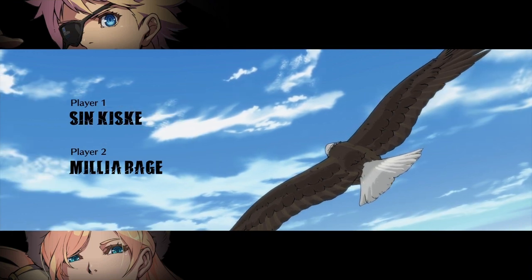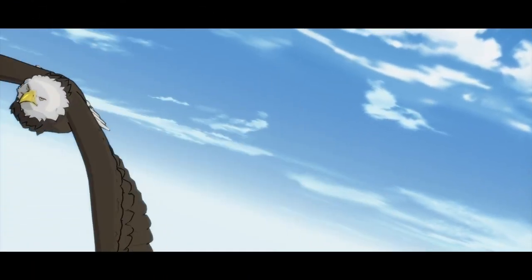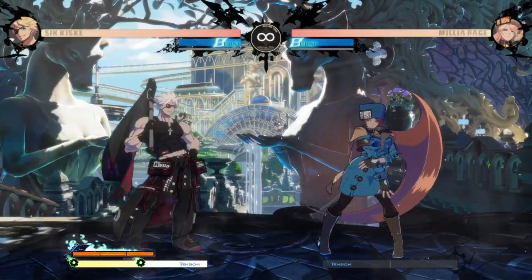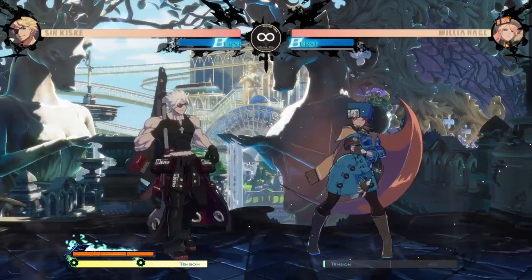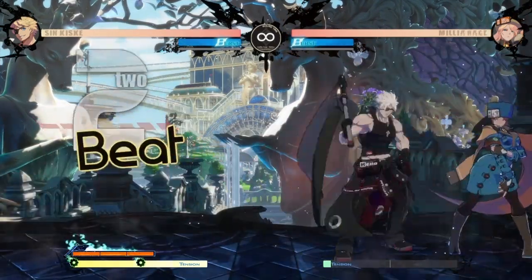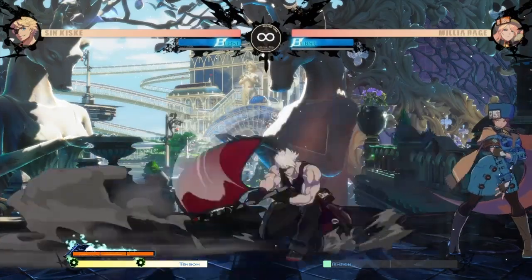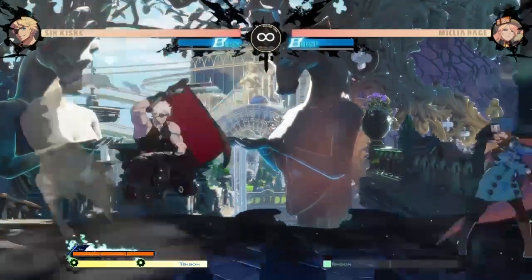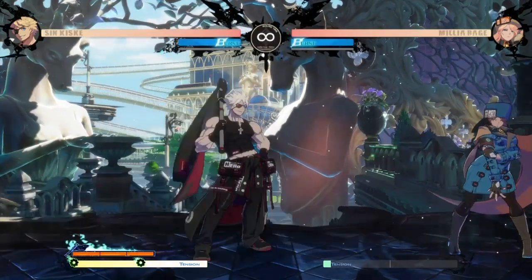Next up is the easiest thing you can do. Load up a training mode, load up a dojo, do whatever you need to do — jump in with the character of your choice and just mash buttons! Get a feel for the character, see what they do, what buttons they have, what special moves they have, just fiddle around and figure out the character.